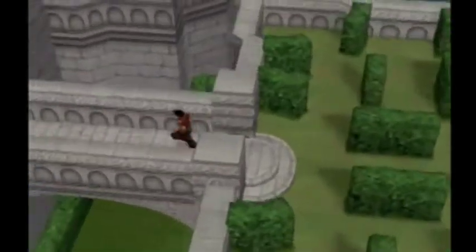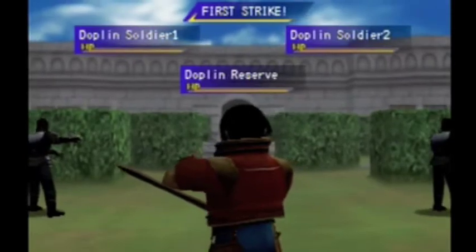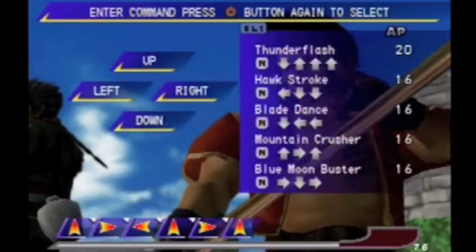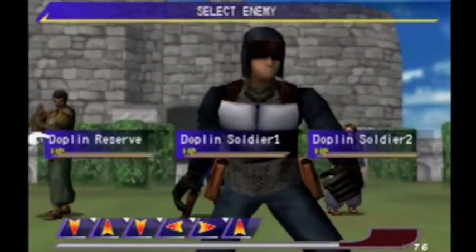There's nothing else here, so let's quickly try to get to the other side. Once you get into the main area, there's no more enemies. Dolly Reserves throw health potions at themselves and their friends, so you want to take them out as quickly as possible.